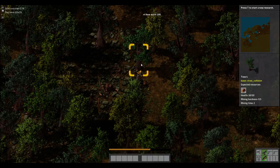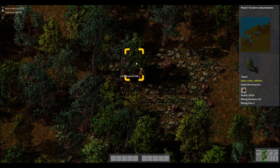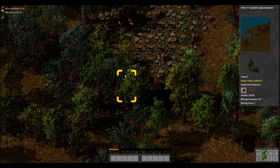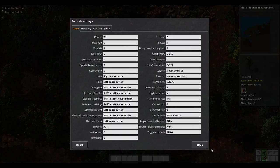I have a couple mods installed. Let me talk about some of them. I have one called RSO which is Resource Spawner Overhaul - I think that's what it's called. I also have FARL installed - Fully Automated Rail Layer - which is for trains, which is awesome, and I'll show you that later on.